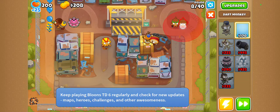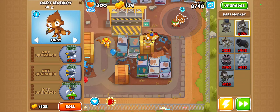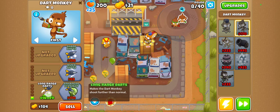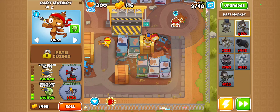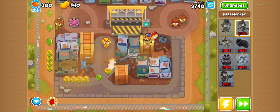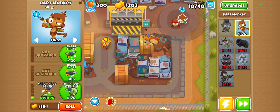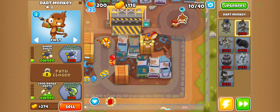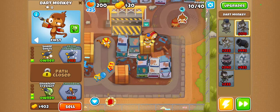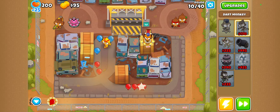I'm going to be able to take out... It's been a while since I played, guys, so triple shots I guess. This top one must be for camo on these guys, I'm guessing. Detect camo — there we go. Then we'll get the lead balloon killer in there as well.